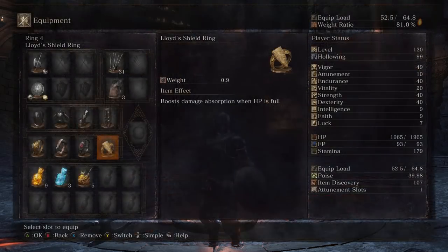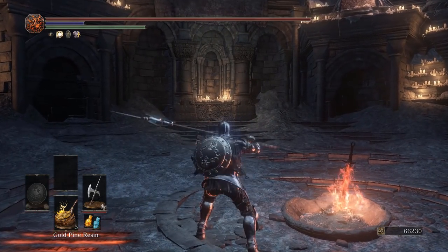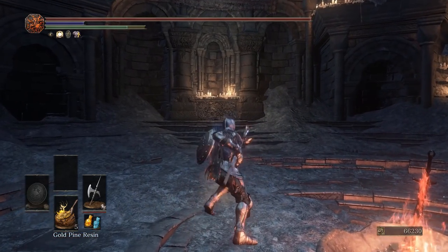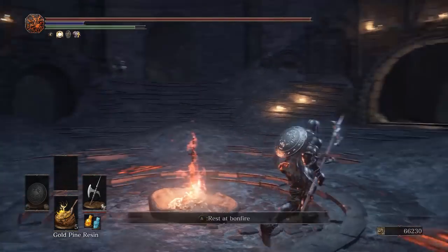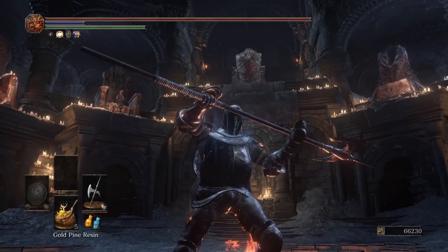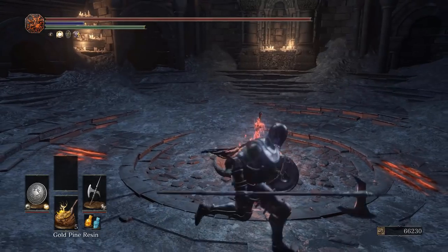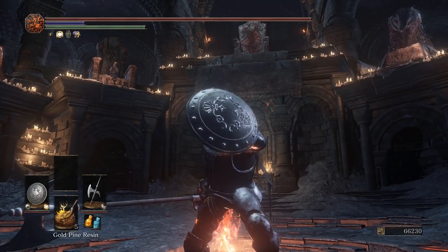Then swap out to Leo Ring because the Thrust Weapon Counter is going to be great on the weapon. So start off with the Shield Ring and then switch out when you get hit. That's pretty much all I have to say. The Halberd itself has decent range. I don't normally run Thrust Halberds — I usually use things like the Split Leaf — but we're going to see how well this turns out. Maybe I can get some sweet parries off as well. Alright, let's jump right into the battles.